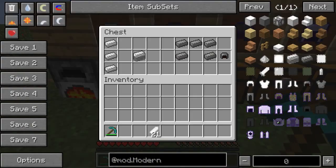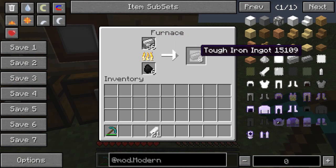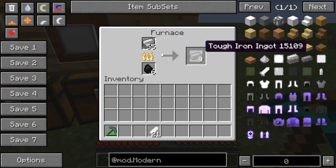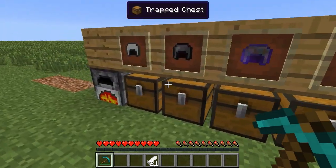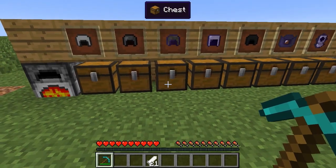If you don't have diamonds yet but want durable armor, tough iron armor is the next tier up. It has the same durability as iron but slightly better protection — just above iron. You need three iron ingots to make stacked iron, then smelt that into tough iron. So three pieces of iron equal one tough iron, meaning a full suit takes three times the iron. It uses the standard crafting recipe.